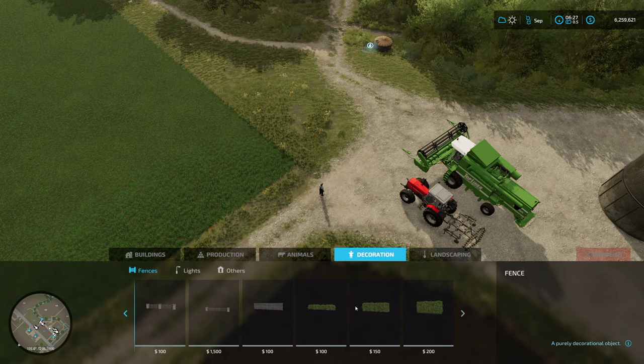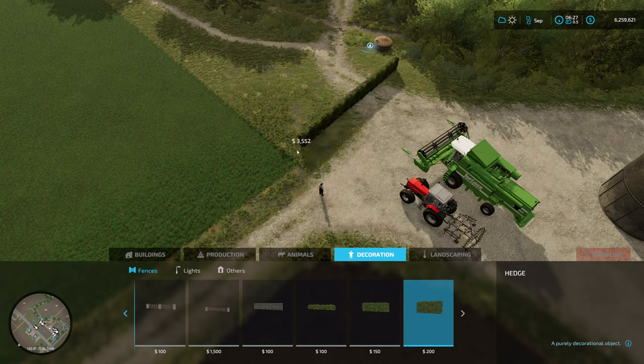We're going to go over here to the decorations tab and we're going to pick a hedge — we're going to get this tall one and we're just going to place it here across this area, click it and drag it and drop it. Hit escape to stop, so now we have a hedge there.